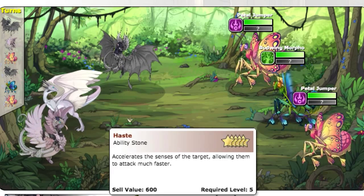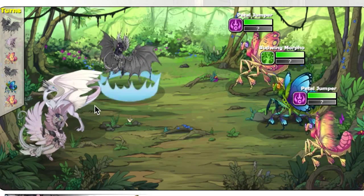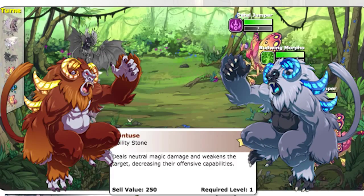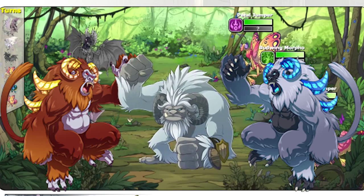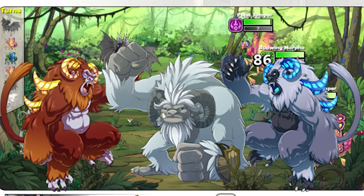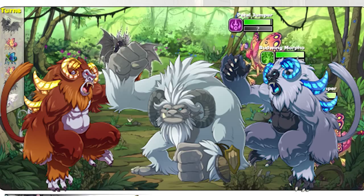With this new venue, we get 12 new familiars, and there is one for each flight. The new Silver Beast familiars look strangely like a specific yeti from another Colosseum venue. What is your favorite new familiar that was introduced in this venue?